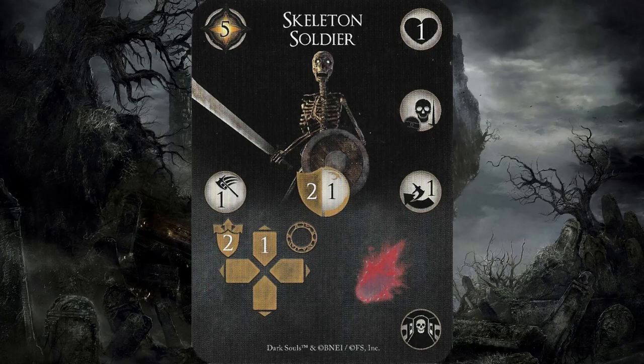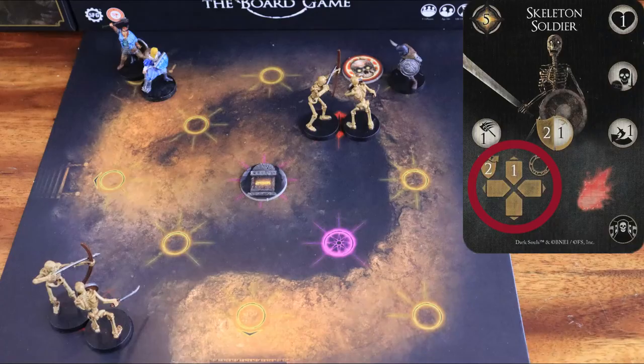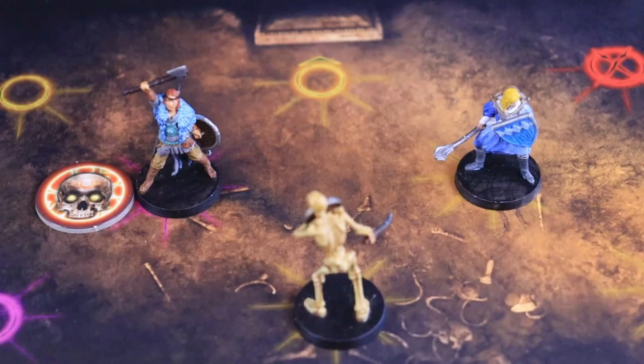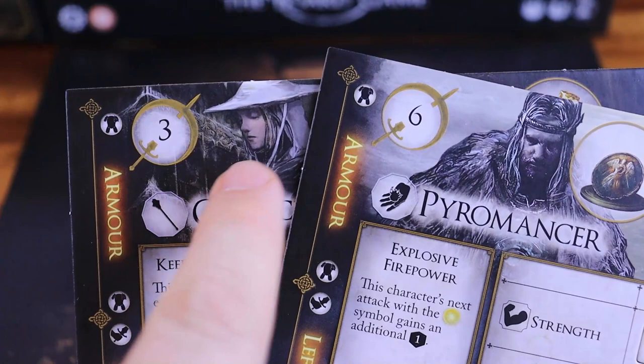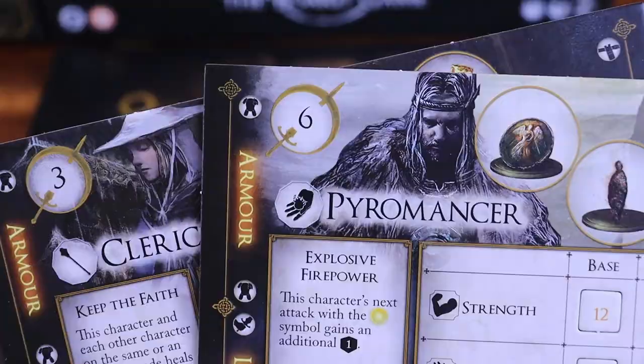The enemy's data card contains the enemy's behavior. You read them from left to right. The first behavior it performs is movement, represented by the cross symbol. The number on one side of the cross indicates how many nodes the enemy will move in that direction. The ring symbol means enemies target the nearest character. If two or more characters are at the same node distance, check if one has the aggro token — that character becomes the target. Otherwise, it targets the character with the highest taunt value. For example, the pyromancer has a higher taunt level than the cleric, so he is chosen as the target.